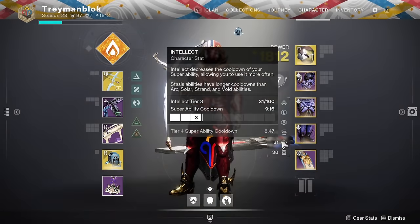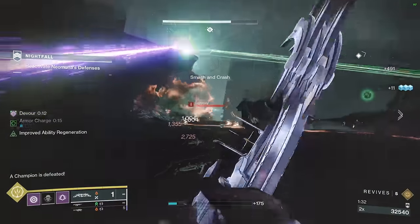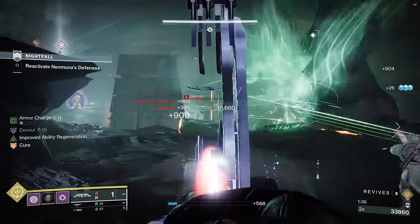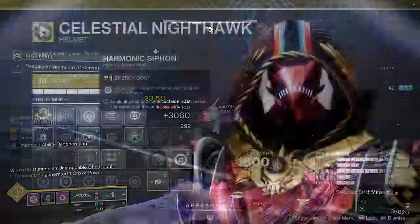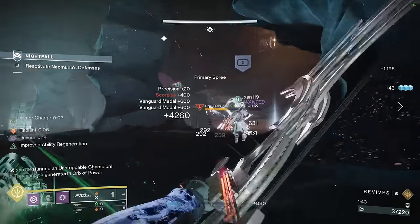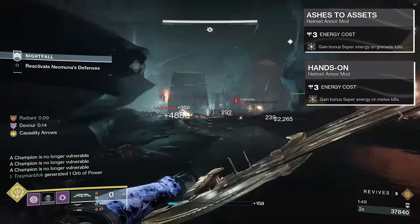We also got mods such as Bolstering Detonation and Focusing Strike, and now you can actually use both at the same time, further making investment into Mobility even more useless. When it comes to Intellect, we have a similar issue — it's a little more complex because the most basic way of obtaining super energy is by doing damage, meaning the more damage you deal, the less useful Intellect becomes since it will barely regenerate passive super energy. Not to mention the whole game revolves around Orbs of Power, and mods such as Ashes to Assets and Hands On have become extremely popular, making Intellect even more useless.